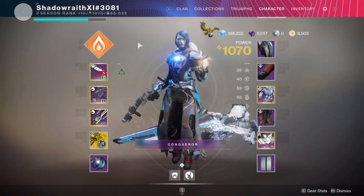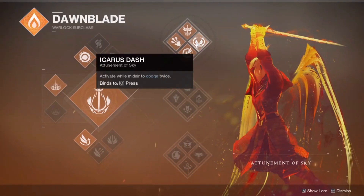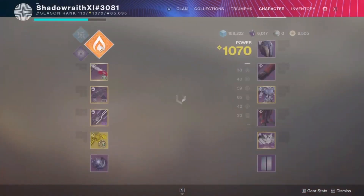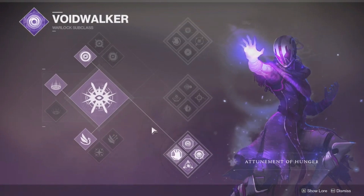Looking at subclasses, we're going to be starting with Top Tree Dawnblade Attunement of Sky for the Icarus Dash to skip room 1. We're going to then switch to Well of Radiance for the boss fight, and then we're going to be using Attunement of Hunger Devour build for the remainder of the dungeon.